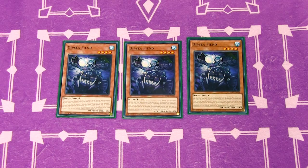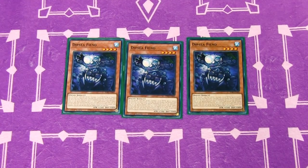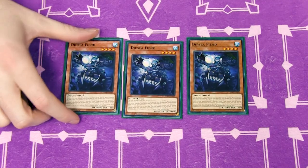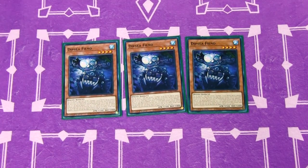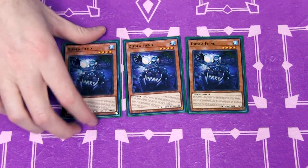Next up, Dipsy Fiend — the TCG exclusive. You can discard a card, declare an attribute except Water, and special summon this card from your hand to either field; it becomes that attribute until end of turn. If you special summon this card to your opponent's field, you can special summon one Level 4 or lower Fiend monster with an original attribute other than the declared attribute from your hand or graveyard. Being Level 4 is cool, but the key is that you can give it to your opponent — turning off things like Infinite Impermanence — and it becomes whatever attribute you need, allowing more plays going first.